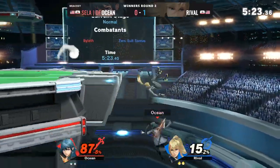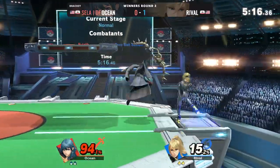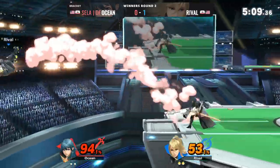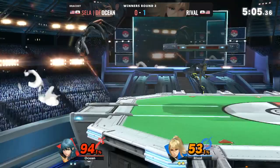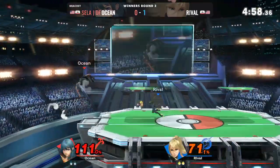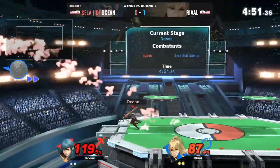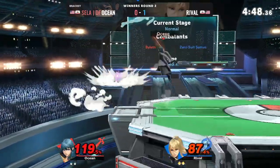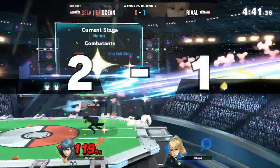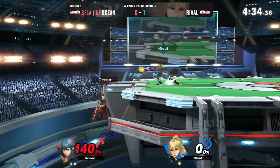Rival now starting to play it safe — stuns Ocean but unable to do anything with it, tries to go for a down B but a bit too high. Ocean at 94. Ocean looking to narrow that stock down. Rival going bold with a down B, grabbing a throw, but gets hit by the combo. Rival just bouncing around the arena looking for a window, but Ocean finds it first and shuts him out. It is now 2-1, Ocean taking the lead.